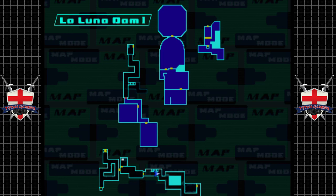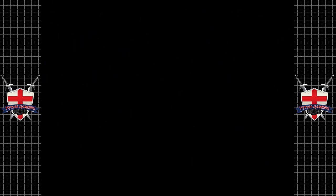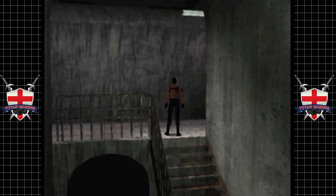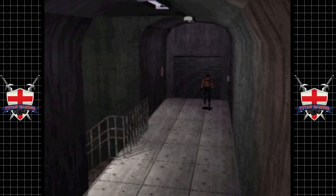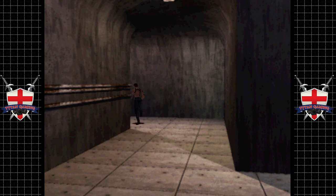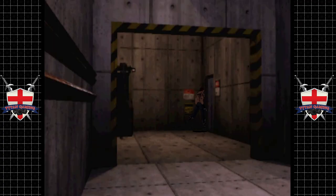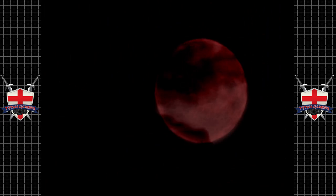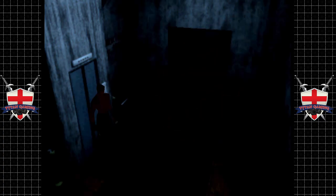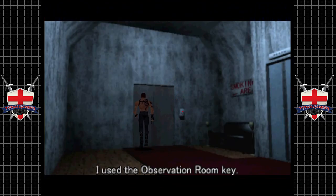It wasn't down there — ah yeah, it was up the stairs, got ya. Maybe if we come up to a room with loads of vampires in it we might go back and get the gun. We really can't be bothered with that. Yeah, that's to the accommodation, we're not going that way. Where was the observation room? It must have been back the other way. Check the map out again. There we go, there it is — cool.